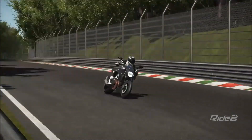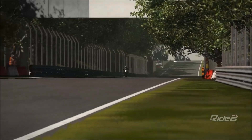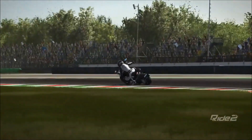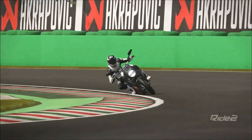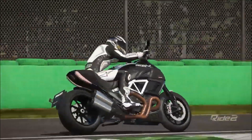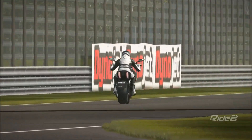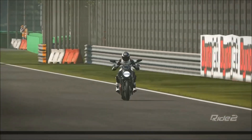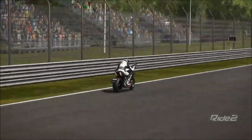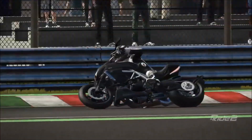Even though this is significantly newer, the vibe — and especially the look — with the very distinctive dark colours, the exposed carbon, and the very distinctive exhaust system, reminds me quite a lot of the Confederate F131 Hellcat, which is also an extremely rare, gorgeous-looking bike, even more extreme than this one but also far less accessible and far more expensive. This bike is from 2014 in the game, and it's priced about the same as real life — around a $20,000 bike when new, and in the game it's just under $24,000.